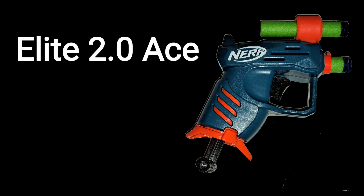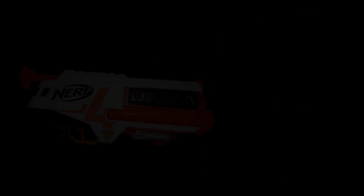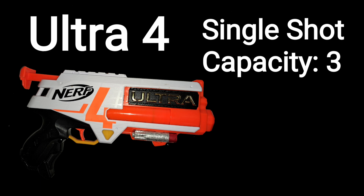Let's talk about the first blasters for the first testing of the Nerf War series. First up is the Elite 2.0 Ace — a single-shot blaster with an onboard stock capacity of 2 darts. The second and final contestant for today, since this video is running long, is the Ultra 4 — a single-shot blaster with an onboard stock capacity of 3 darts. With that out of the way, let's move to the firing demo.